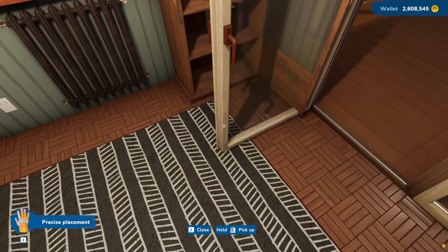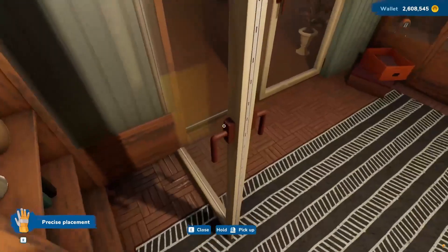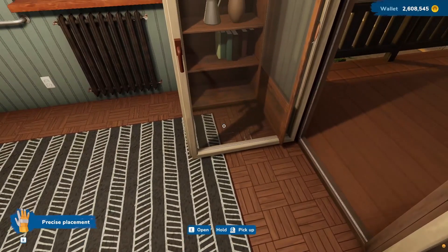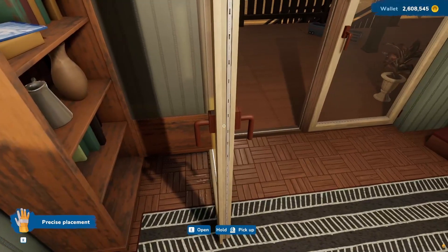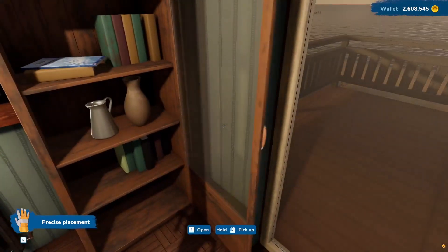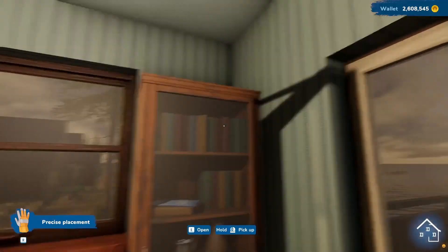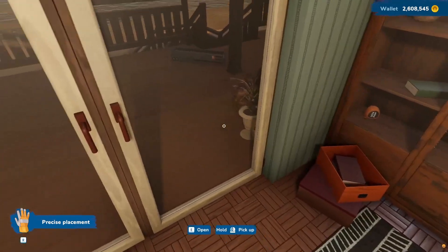Yes. Why doesn't that door close? What's stopping it? Is it broken? There's nothing in the way that I can see. Now it works. I can live with that, I guess. I see what it is — it's the door on that that was keeping it from opening and closing. You notice the shadow problem is happening again, where something that's casting a shadow gets moved, but the shadow stays. The shadow knows.